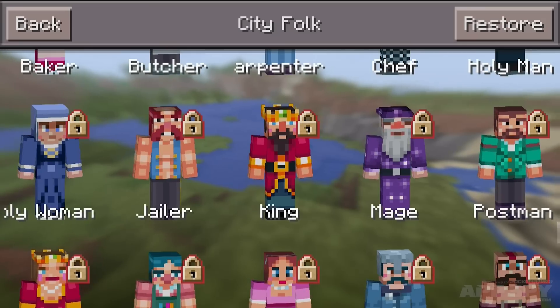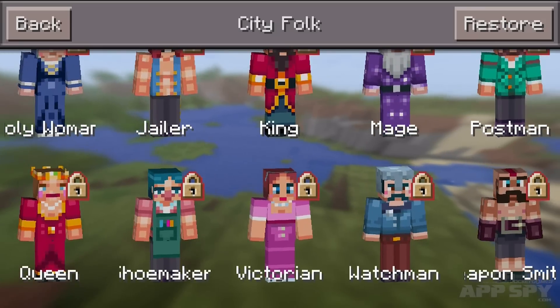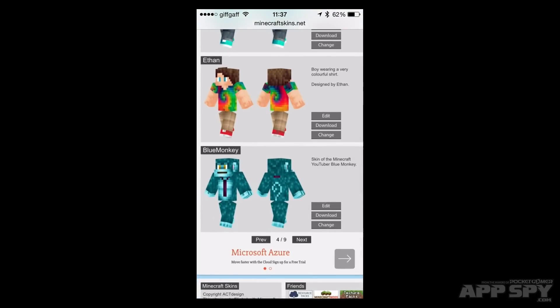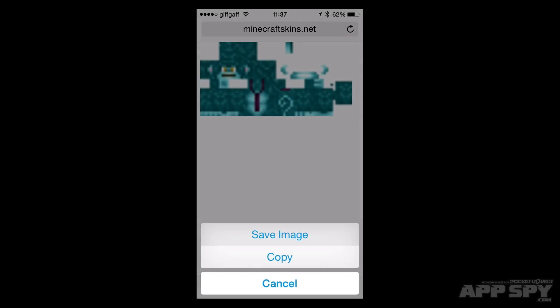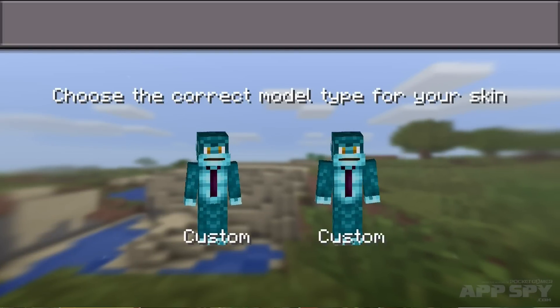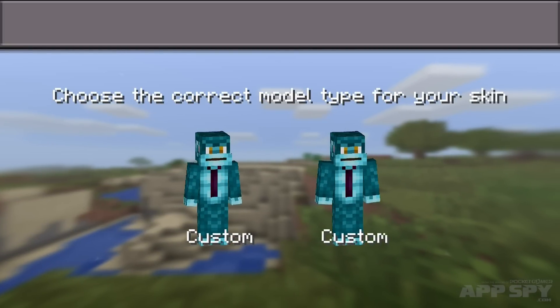But don't worry, you can download skins for free off the web, or make your own and import them into the game. First, find a skin on the internet and save it to your device. On iOS, you need to tap and hold on the picture, and then hit save image. Back in Minecraft, hit that browse button right there, and then find the file on your device. Tap it, choose a model to apply it to, and then you're done. You're now a big blue monkey. Hooray!